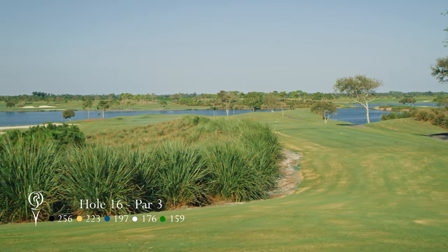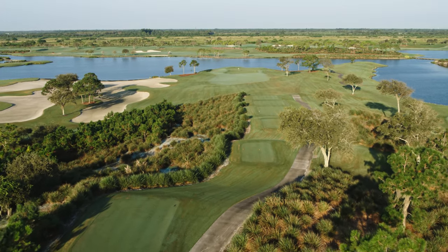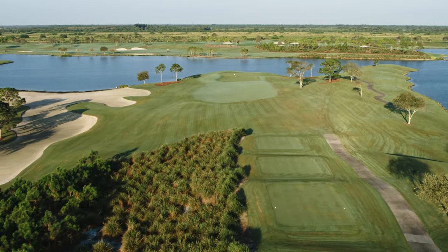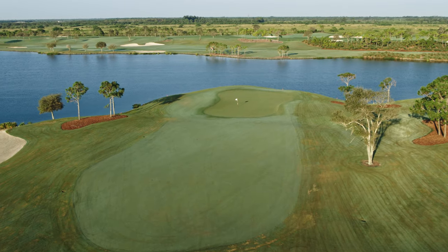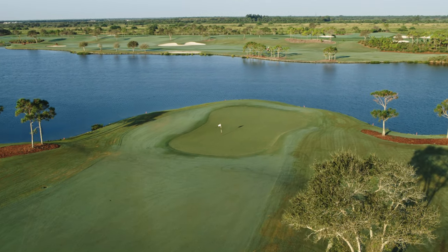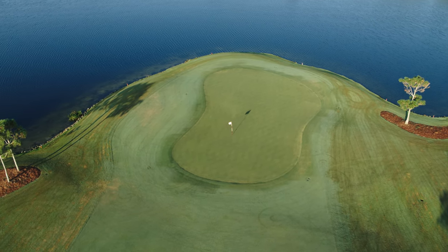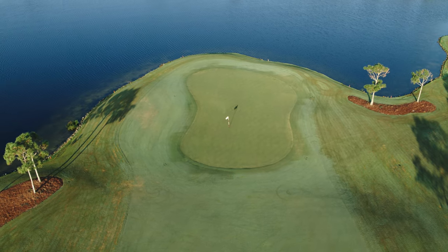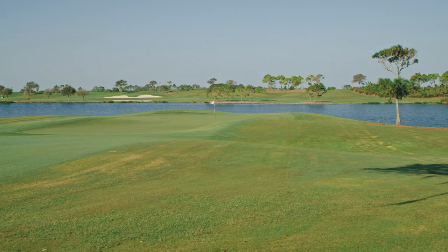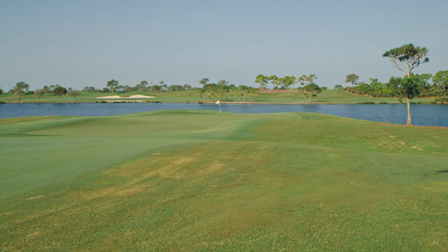The tee on the 16th hole sits nearly 60 feet above sea level and is the highest point at Quail Valley. All downhill and normally with a prevailing wind at your back, the 16th is the longest par 3 on the course but plays much shorter than its actual yardage. It is void of bunkers and the approach allows a player to chase the ball onto a green that slopes from right to left. Always wise to pay attention to the wind direction on this hole, as any shot that lands too deep on the green has a very good chance of ending up in the water either to the left or over the green. Missing to the right off the tee is also to be avoided as one is then faced with a very challenging chip over several humps and bumps that protect the right side of the green.